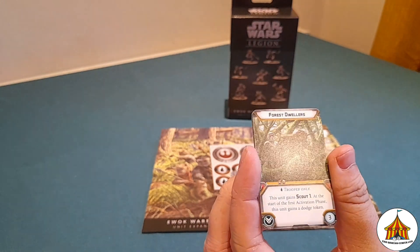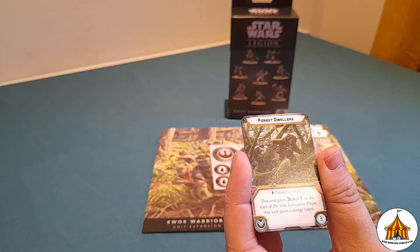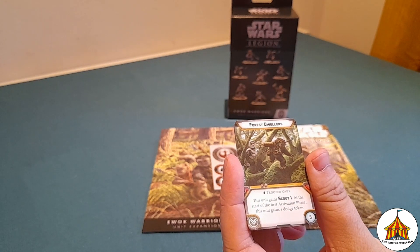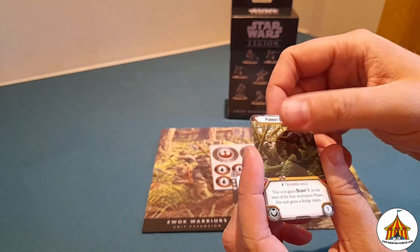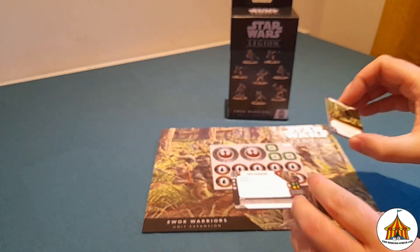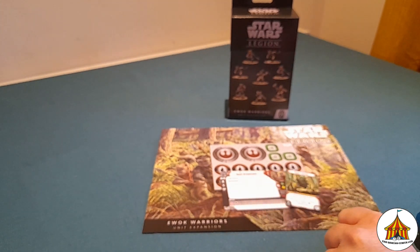And then you have Forest Dwellers, which is for trooper only, for the Bright Tree Forest — so mostly for the Ewoks. At the start of the first activation phase this unit gains scout, and the unit gains a dodge token, so it gives them that little bit of defensive ability. And that is all the upgrades for these guys, which all seem pretty cool.